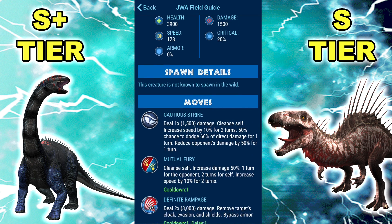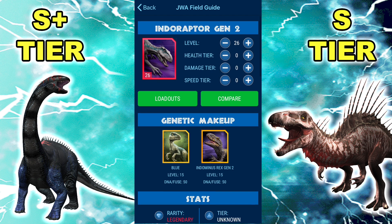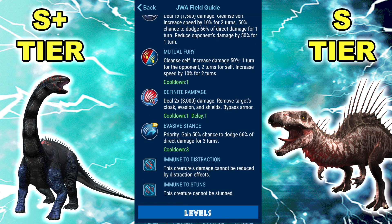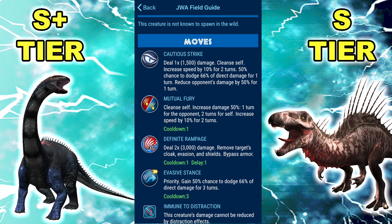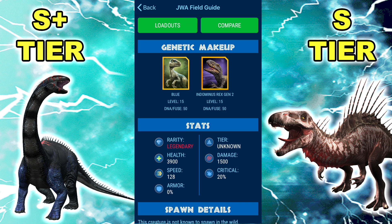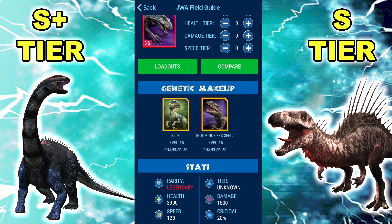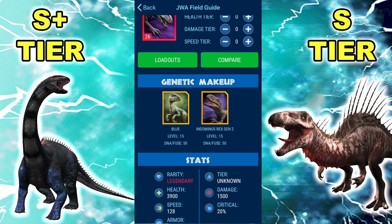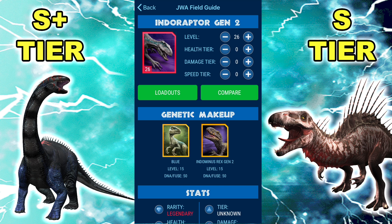I think personally Cautious Strike should deal like half damage or 0.75 damage — it's kind of in the name, Cautious. With all those effects it would do less than a normal strike. Right now it's easily the best Legendary in the game and the best purely offensive title in the game. I saw a post on Reddit a few days ago where someone was saying Indoraptor Gen 2 isn't actually better than Gen 1. It's not even close — it's two full tiers higher. Cautious Strike, Mutual Fury, Definite Rampage — everything about this thing is an upgrade.